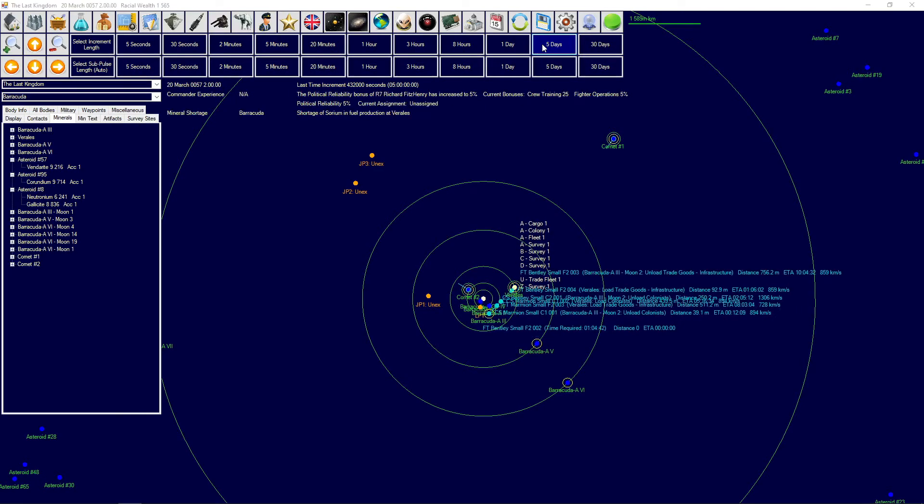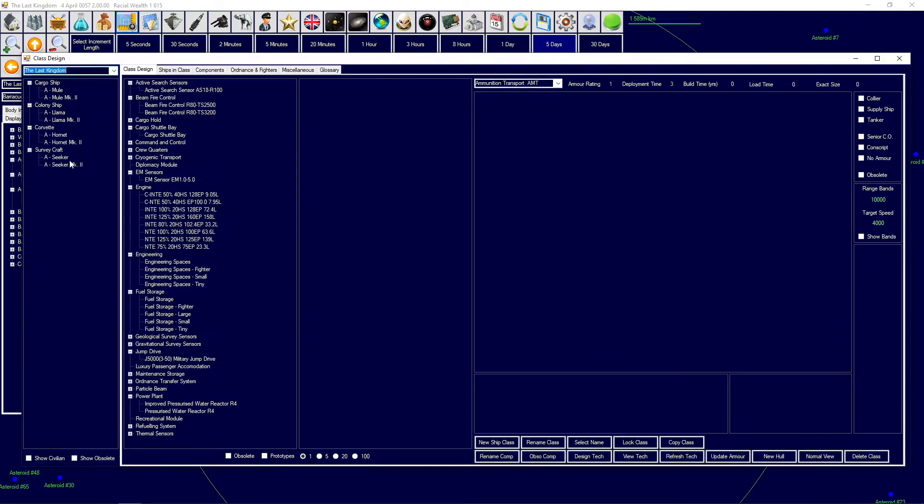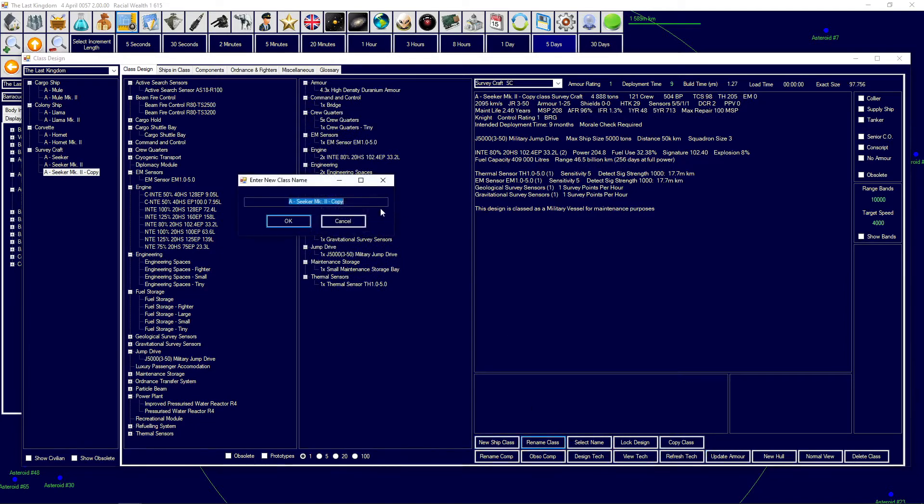Research completed for the high-density duranium armor — excellent. For this ship the armor change wouldn't necessarily do too much, but we might be able to — let's try that. So we copy the class, update the armor, and rename the class a little bit.